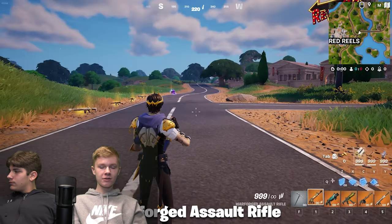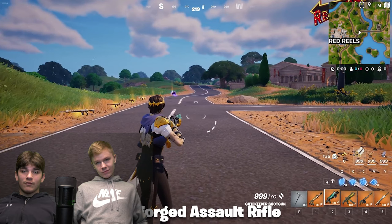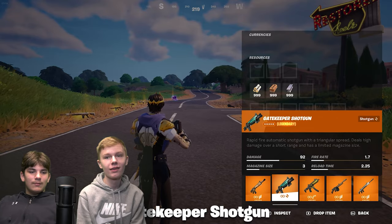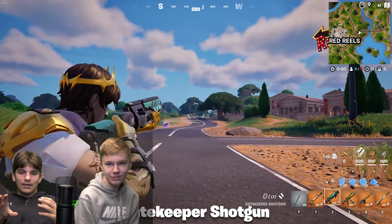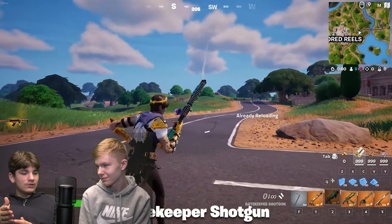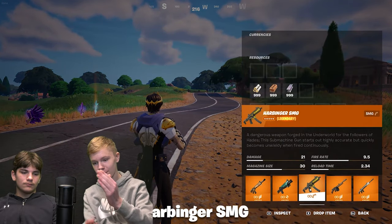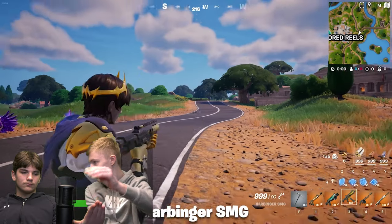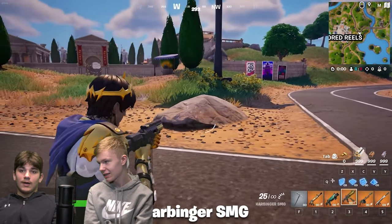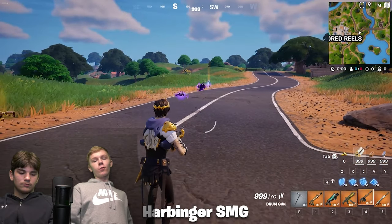The new shotgun is terrible — it can shoot through walls. You can edit a window, be behind it, and even with your crosshair pointing outside the window, you can still shoot people through it. The Zeus mythic works similarly: walk right up to a wall and the lightning bolts go through and hit enemies while you're covered.